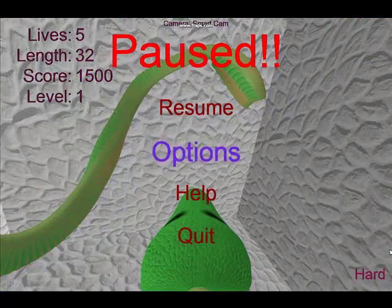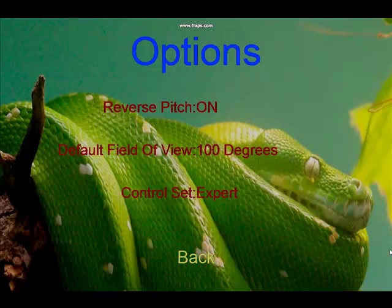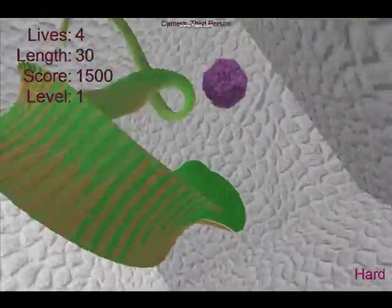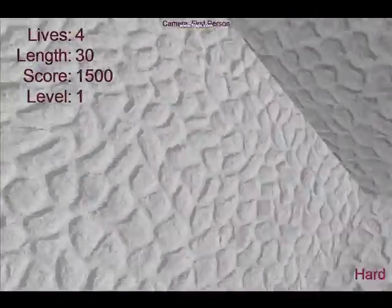If you find the current controls or viewing angle do not suit you, you also have the ability to alter game options while in the mid-game. There are also three different camera angles: a smart cam, a fixed cam, and a first person cam, and you can cycle between them at any time by pressing C.